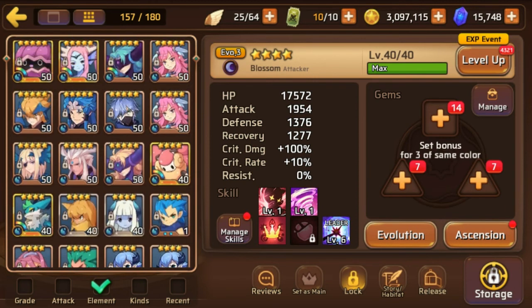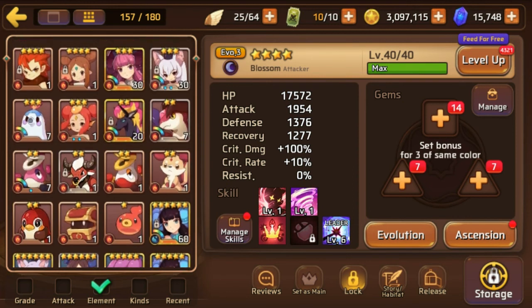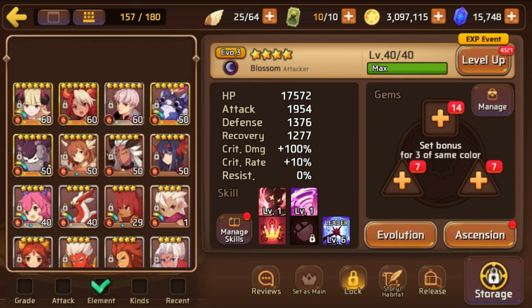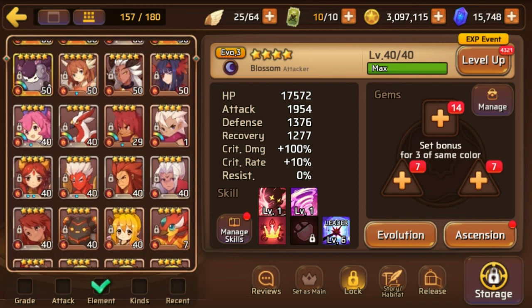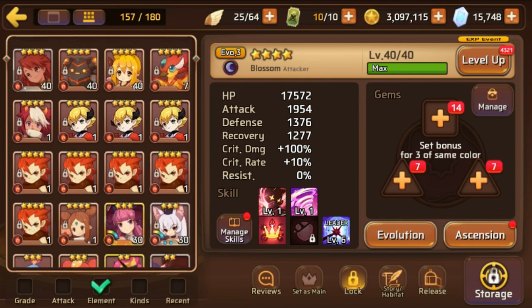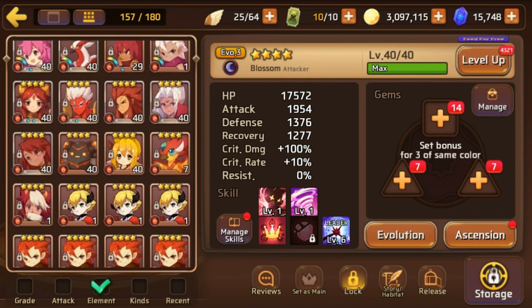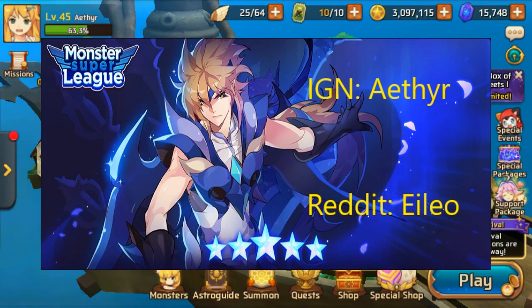I think I want to work on getting my dark Dora to evo 3 next after my Valkyrie. Do PvP every day, at least 50 times a week. Do your dailies, log in every day, and you'll eventually hit Tower of Chaos. Seven gleams a month is really worth it if you're invested in the game. That's Gleams 101 — thanks for watching!